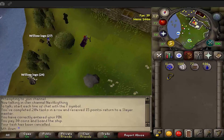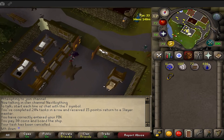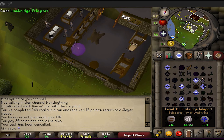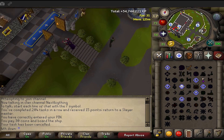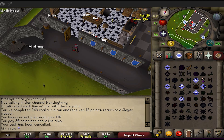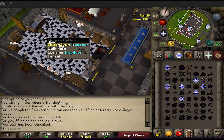After level 40, here's the guide for level 3s. You won't be able to do Recipe for Disaster, but the second best place to cook for anyone without cooking gauntlets is Lumbridge. You can bank at the top of the castle, or if you've done the quest, bank at the bottom which is closer to the range — giving you 10% less burn chance. Level 3s should do lobsters from 40 to 45.